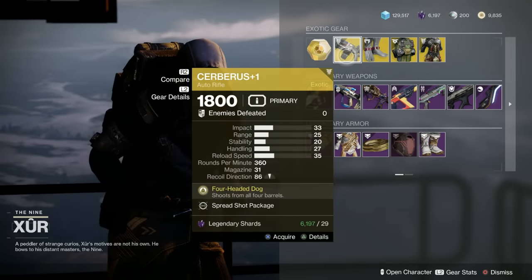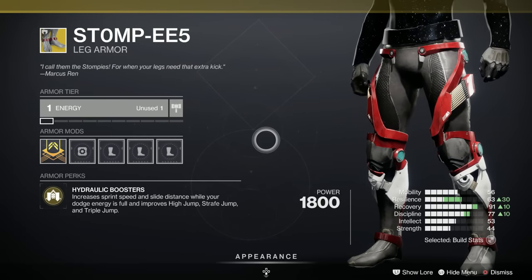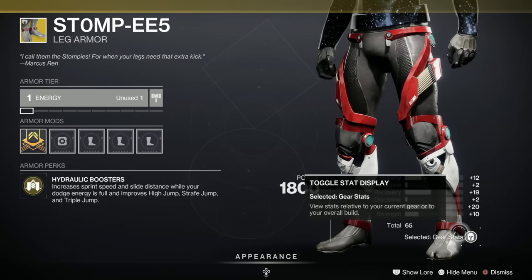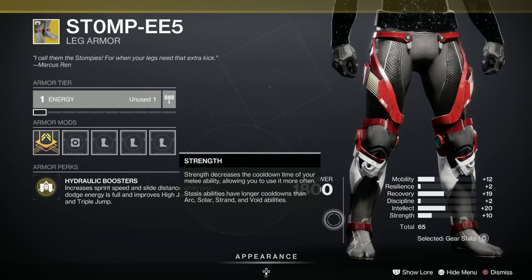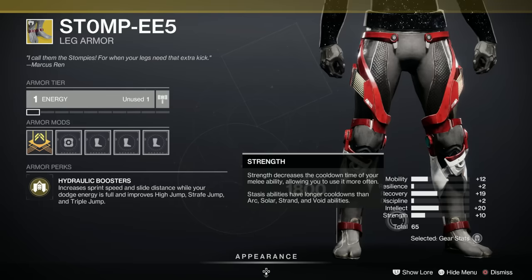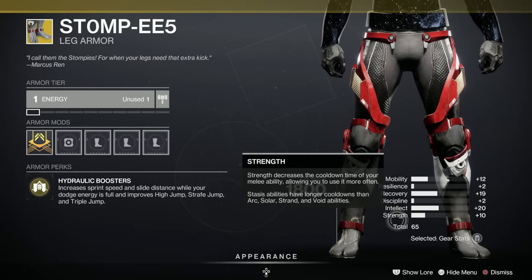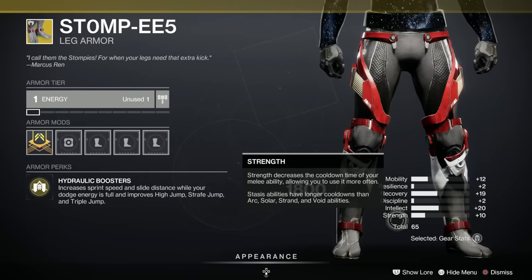Next for the hunters, we have the Stompees — an invaluable exotic if you don't have it. Even if the roll isn't very good, let's have a look: it's a 65, we've got 19 recovery, the intellect spike is not great — I'd preferred discipline or strength and mobility — but still a 65 is not to be sniffed at. It increases your sprint speed and slide distance, and when dodge energy is full, it improves high jump, strafe jump, and triple jump. Very very useful for all the jumping shenanigans.